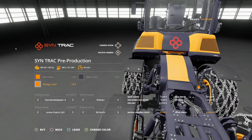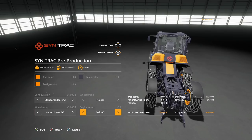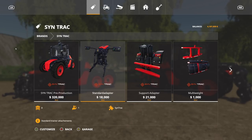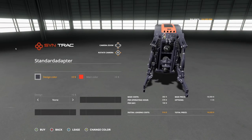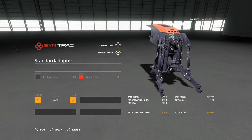As far as engine setup is concerned, we've got two different engines here. We have the 60 kilometer per hour option, and we have the 80 kilometer per hour option — a little bit faster, which is always good. Now once we get past that, we've got quite a few attachments. This right here is going to be just your normal attacher. These all will work on the front or the back, so just keep that in mind. Design color and main color — change whatever you'd like.